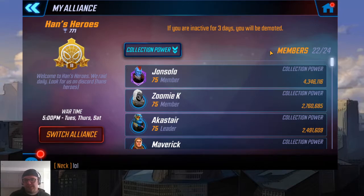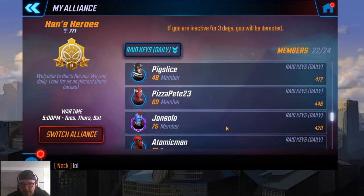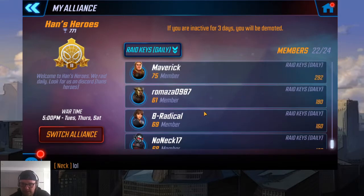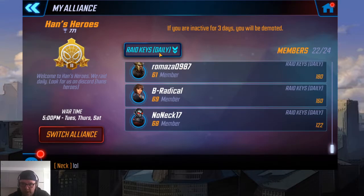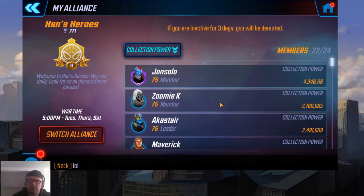We'll talk about it a bit when we go into the raid section on Discord, but that's not today's focus. You can check raid tickets to see how people are doing — we usually assign a captain to make sure everyone's getting their 600 tickets. Collection power is another one we really focus on, and this is how we assign our strike teams for the raid. There are three strike teams per raid, and you want to balance them out. Unlike Star Wars, this is very much an alliance-focused game — one big player can't solo the raid for the best results. It's a real team effort.